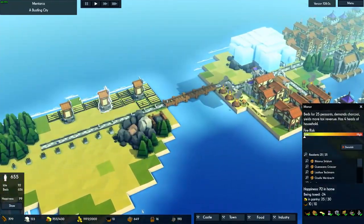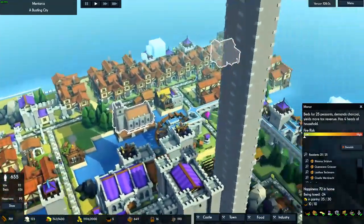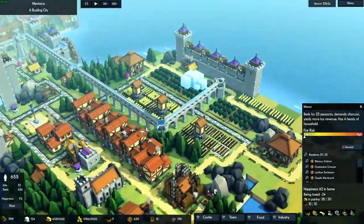Last episode we built a new food supply area. We built a lot of houses and started building houses on water in this area. We also started building a food area here, made some new defenses for when the Vikings come. We have a lot of supplies, but the workers don't go that fast, and I think that's because of the long range.